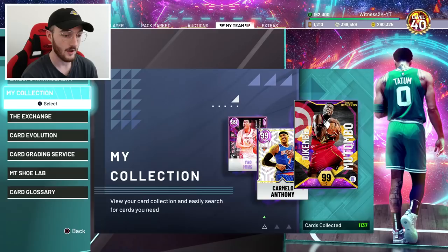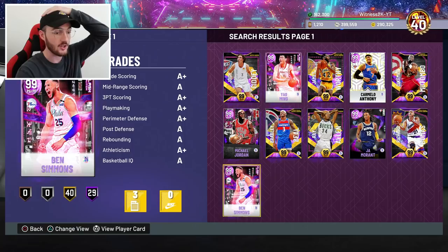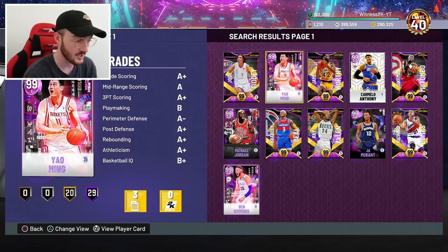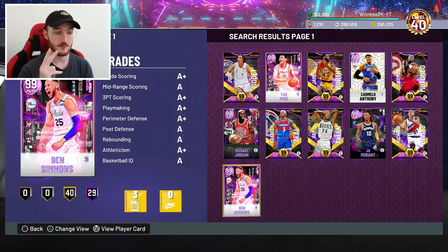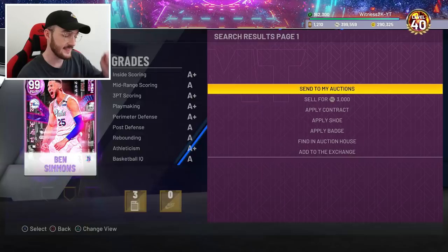I still don't know yet... oh my god, come on! It was Ben Simmons! Oh my god, I got Ben Simmons! You see the 'Originally Owned' sticker? I have pulled two Dark Matters from these packs - one has been Yao Ming and one has been Ben Simmons. My pack luck has turned around like no other right now.